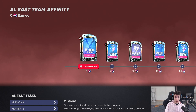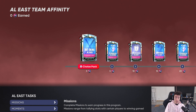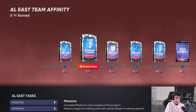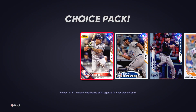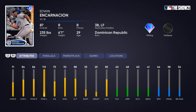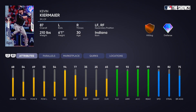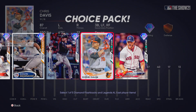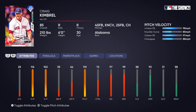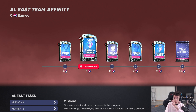We got bat skins right here. We have choice packs for diamonds - flashbacks and legends that are golds, we get diamonds. I'm going to quickly just show this - I don't want this video to be way too long, so I'm just going to show you guys each card. Feel free to pause on any of these. These affinity programs are not super hard to do, and I want to make it clear that you do not need Season 1 done for Team Affinity Season 2 - they are completely separate.